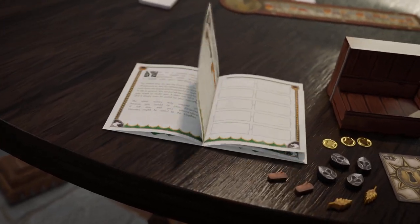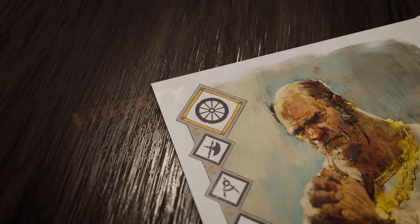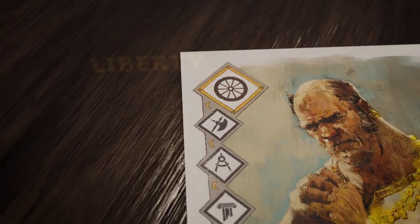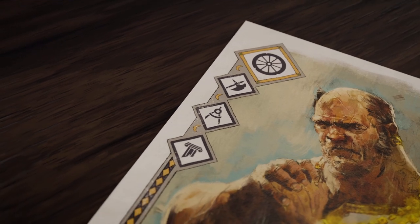These also represent the moral values and agendas of your character. Each one has a founding ideology they always root for, and other secondary interests whose importance varies from game to game, changing alliances at the table.